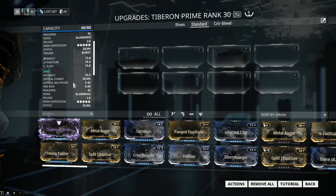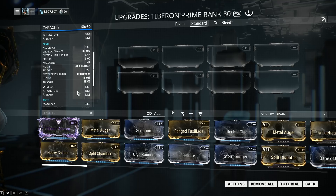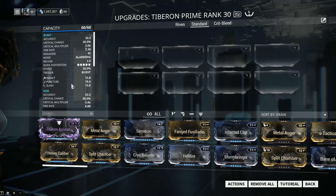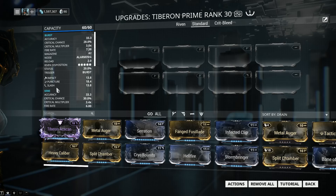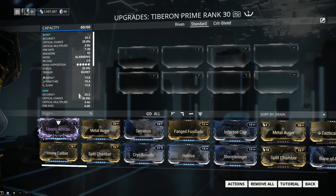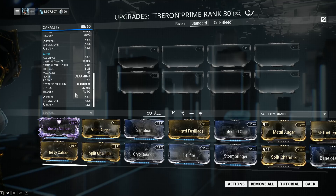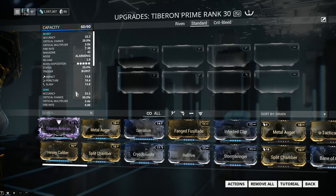Status chance: in burst mode you got 20%, 18% in semi, and in auto mode you got a whopping 32%. You can already see that the Tiberon is made to be built depending on what kind of fire mode you're going to be using. The damage is impact, slash, and puncture, and it will be constant across all fire modes. 13.8 is the value of the slash and the impact, and 18.4 is the value of the puncture — again, constant across all fire modes.